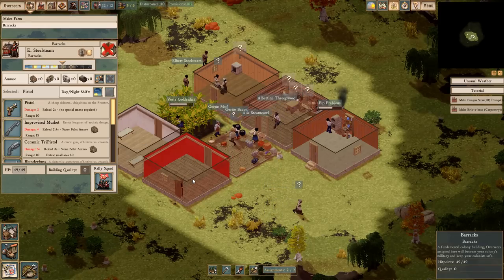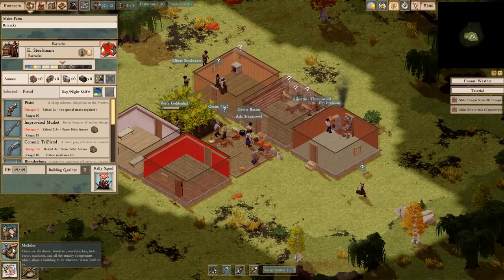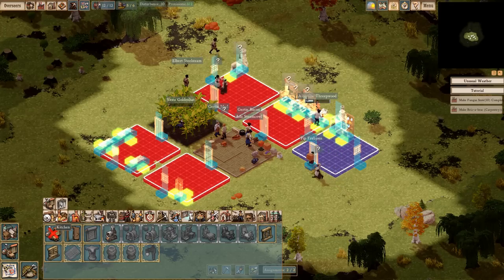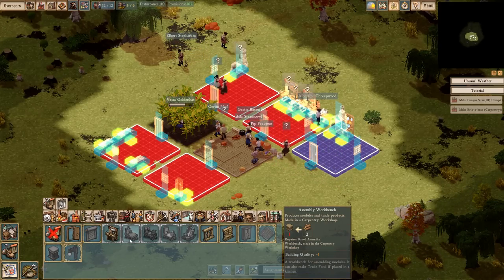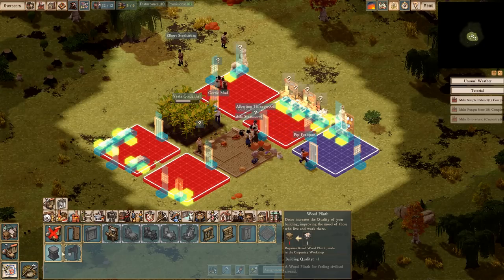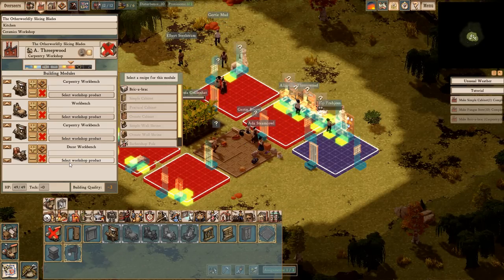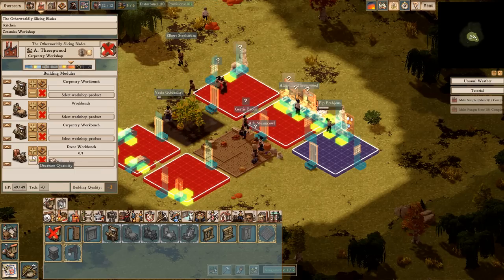Simple cabinet. The goal is to bring up the quality of the barracks to four, to make all the militia happy, because I think it helps them be more effective. Although maybe I should do that to certain workshop areas too. We've got an exterior lamp — that's kind of cool. We're gonna make some more bric-a-bracs.